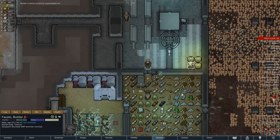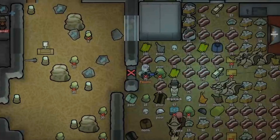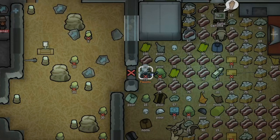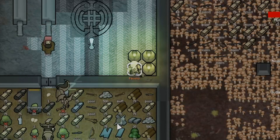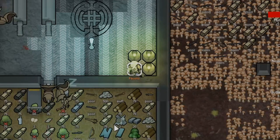Tantrums are divided into three types. First is the bedroom tantrum, where pawns attack furniture in their own bedroom. Then there is the targeted tantrum, where pawns attack a specific expensive item or furniture until its destruction. And finally the general tantrum, where pawns wander around and attack random items and furniture.